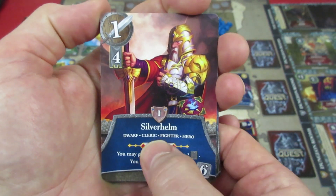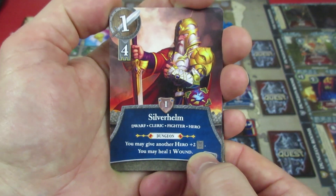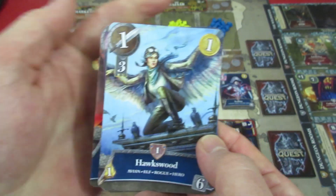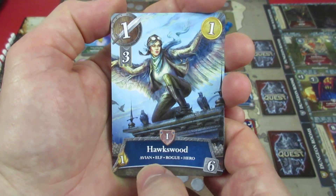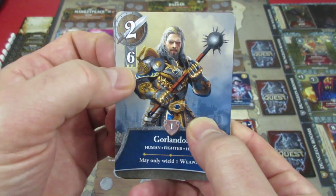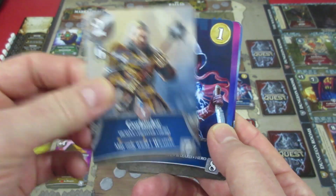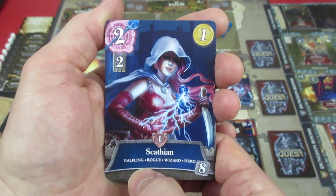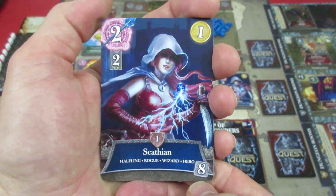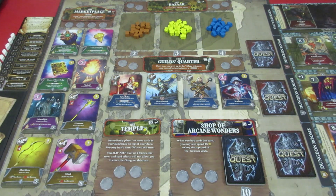Now our four heroes: Silverhelm is a dwarf cleric with four strength. In the dungeon he can give any hero plus two strength, and you may heal a wound — so he's a healer. Then we have Hawkswood from last time, an elf rogue who can use the short bow. We have a new character, Gorlander, a human fighter — very strong, lots of damage, but may only wield one weapon. And then Scathian, a new halfling rogue-wizard hero. She does two magic damage, has very weak weapon requirements, but costs eight gold and one. That covers all our items and things to buy. Let's take a quick look at our new prestige class.